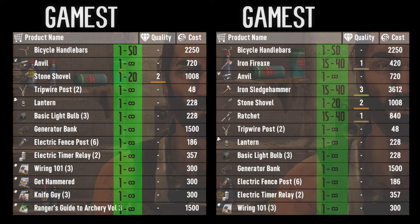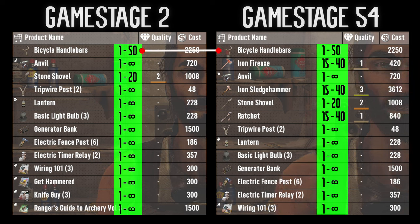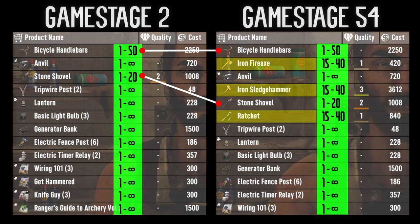Let's jump back in and see if the numbers worked out as expected — and not quite. A couple of observations stand out. First, the bicycle handlebars and the stone shovel did not go away when we jumped up to trader stage 54. On the other hand, the iron fire axe, iron sledgehammer, and ratchet all unlocked because we crossed the minimum trader stage of 15 for those items — and similarly they did not go away when we crossed the maximum of 40.